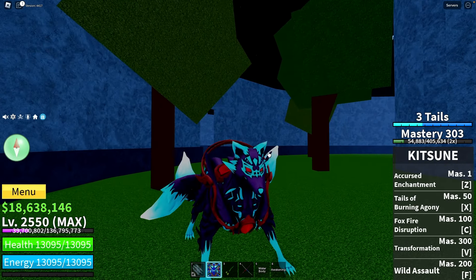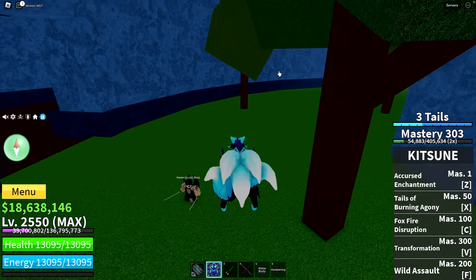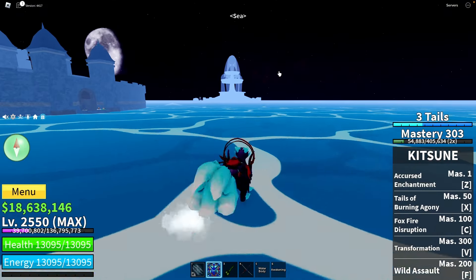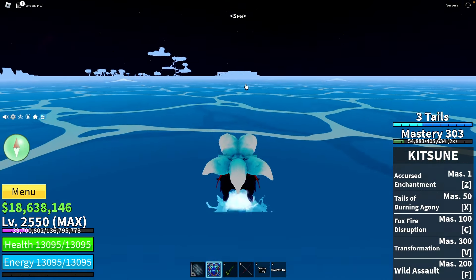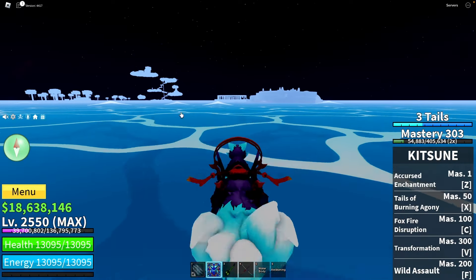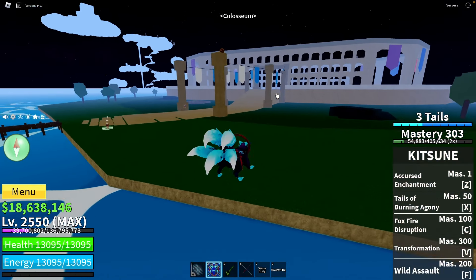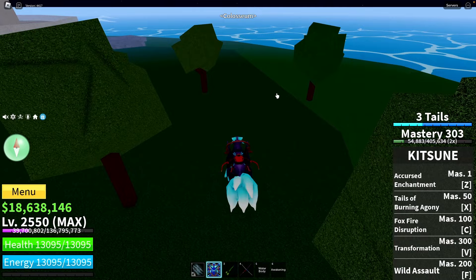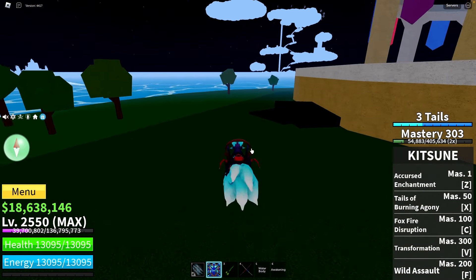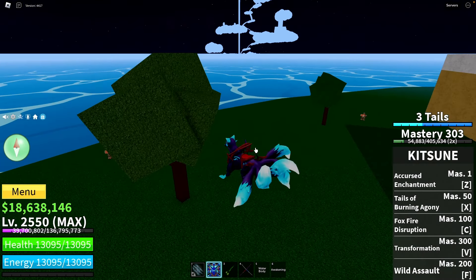Next we're going to coliseum island, which you can find near skyland location and frozen village. On that island we have two spots: the first is near that tree, and the second is under the tree which stands right there.